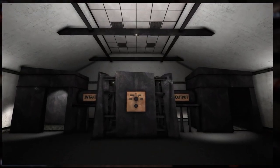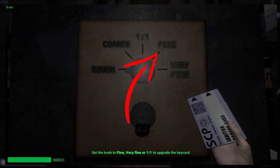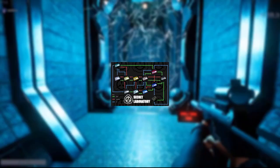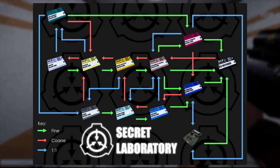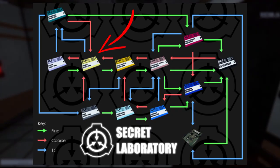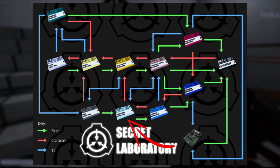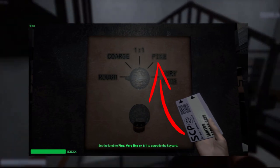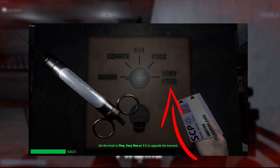I want to touch on SCP-914 and how it can be used to upgrade keycards. Generally, if you cannot remember specific patterns, the safest bet is to keep running it on fine — this takes longer but you will always end up with an O5 keycard. If you wish to save one or two steps, your best bet is to use the one-to-one setting first. The scientist card and janitor card both turn into a zone manager card on one-to-one. The guard card turns into a major scientist card, and the cadet card turns into a containment engineer card. From there, always use fine. You can also put an adrenaline in on very fine for a slim chance it turns into a janitor keycard.